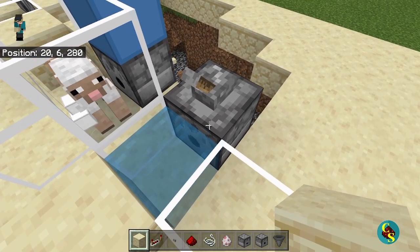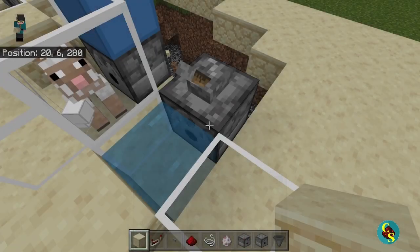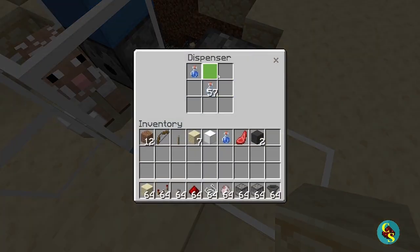The dispenser can also pick up liquids inside bottles. As you can see here, we have 58 glass bottles, and when we power this, we now have 57 and a water bottle.